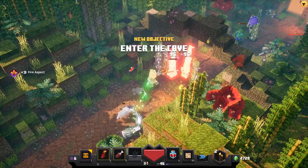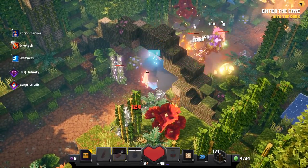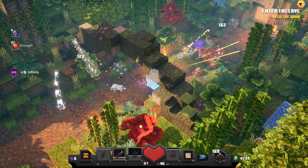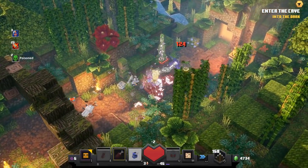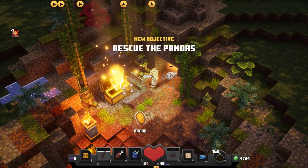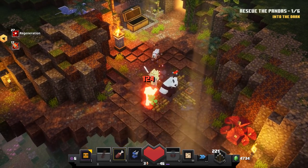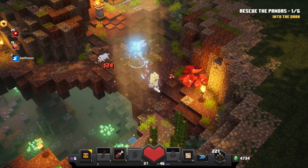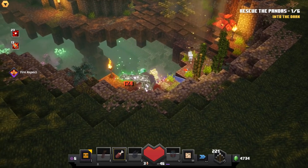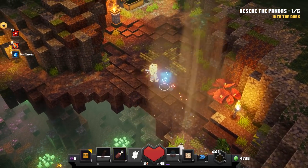Gotcha. Oh no, here comes more of them. Strength potion — you guys are in so much trouble. I think... is that it, or is there going to be more? Okay, there is going to be more — I was a little worried that was going to be it. That would have been a short level for sure. We've got more pandas to rescue down this way. I'm glad there's more, but now I've got this cool panda cave into the dark.